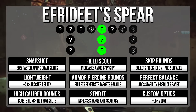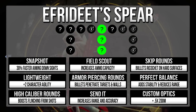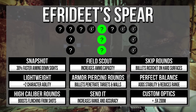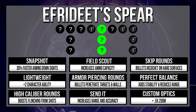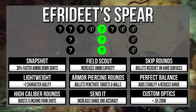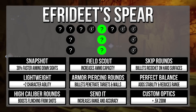High-Caliber Rounds are a great perk, but definitely not on a sniper — the flinching is not that big a deal, to be completely honest. For a PvE build, you're probably staring right at it: Field Scout. That doubles the ammunition available for the Spear and increases inventory capacity too, so this thing goes from 3 shots to 6 shots just like that.